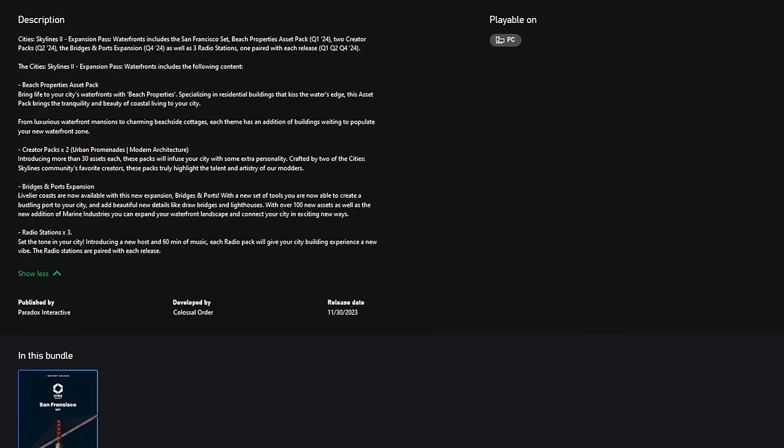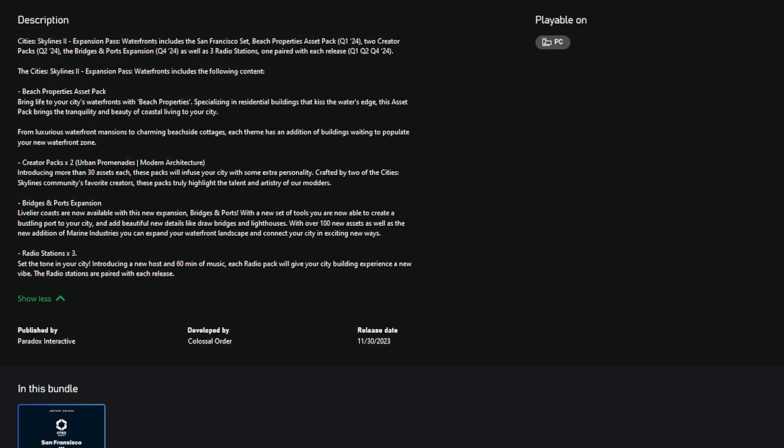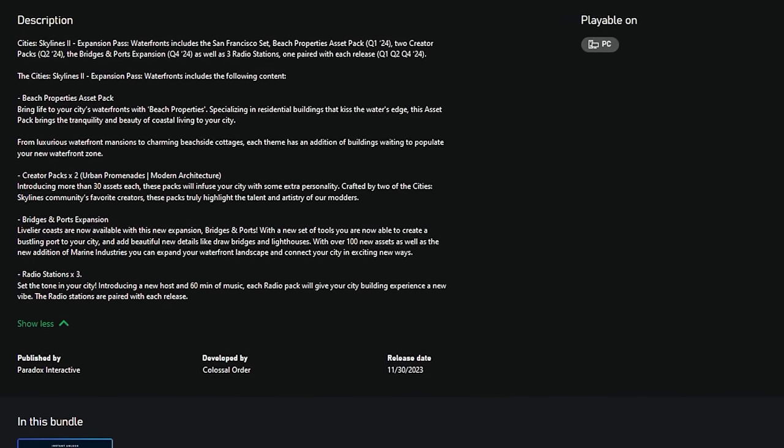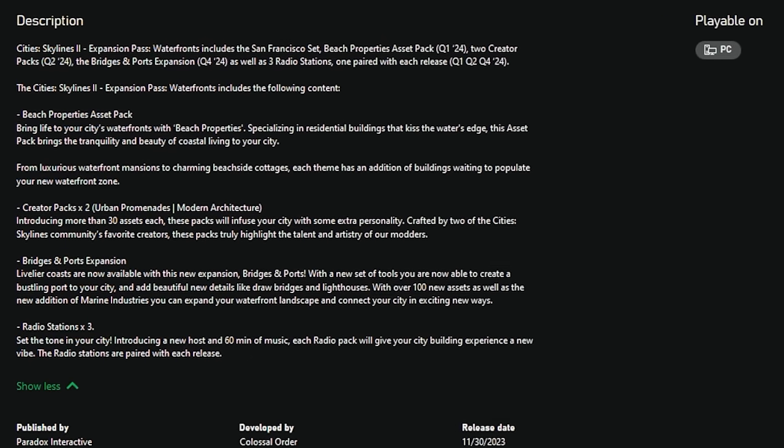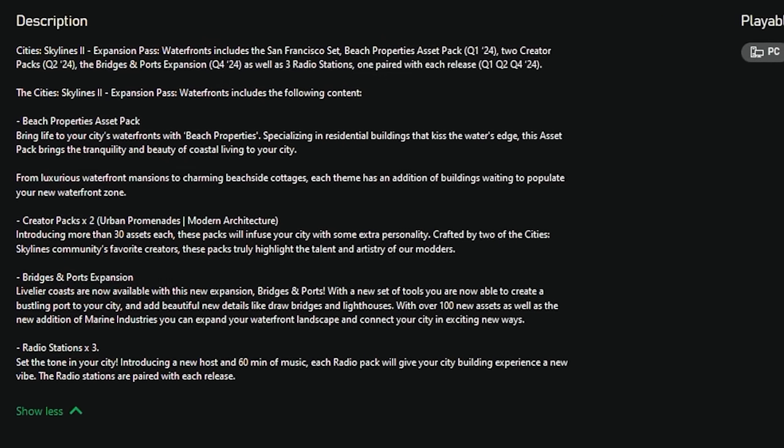Beach Properties is the first item released in the Waterfronts Expansion Pass, which includes this asset pack, two creator packs — urban promenades and modern architecture — the bridges and ports expansion, and three radio stations.